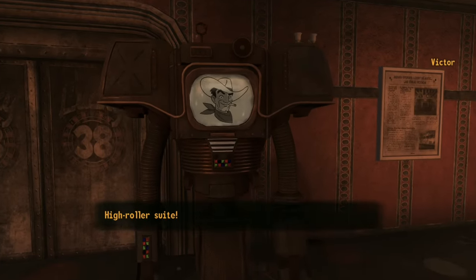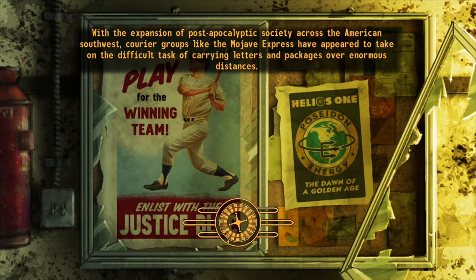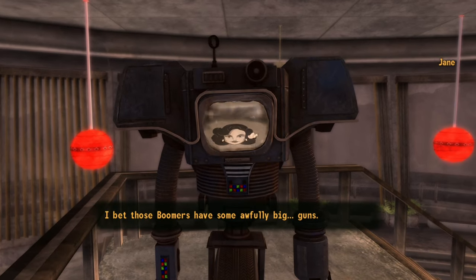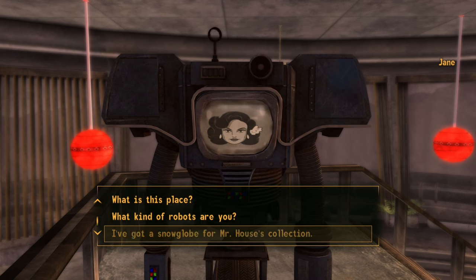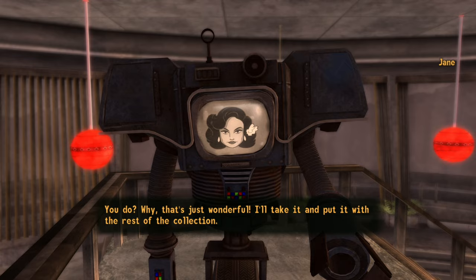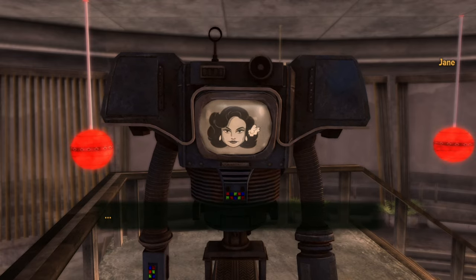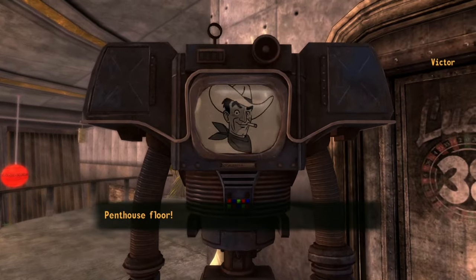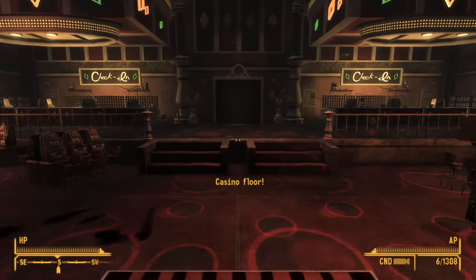But first off, I'm going to go up to the penthouse. I forgot her name — Jane. Sell her that bobblehead. Got a snow globe. Okay, that's all I needed. So let's go back down to the casino floor.